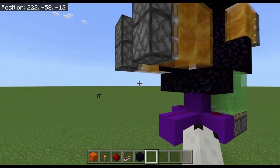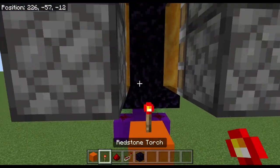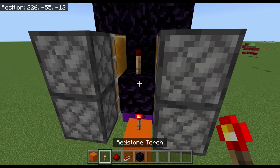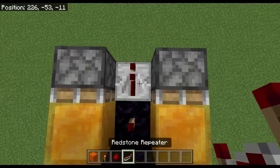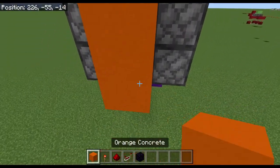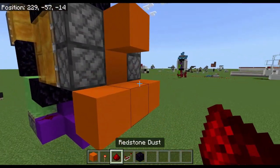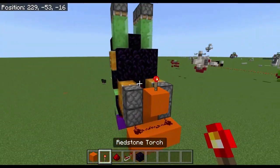So next, the next thing I'm going to do is basically block here, torch here, obsidian here — you have to be very careful that it's obsidian — block here, block here, three ticks, so make sure to put a repeat of three ticks down, just like that, and a torch here. And then we're done with the orange.